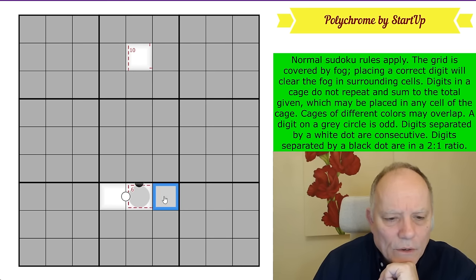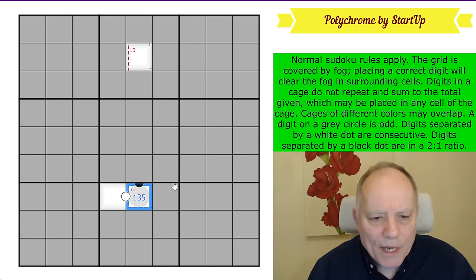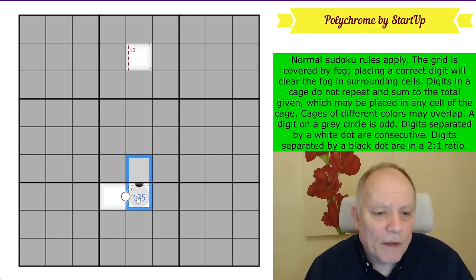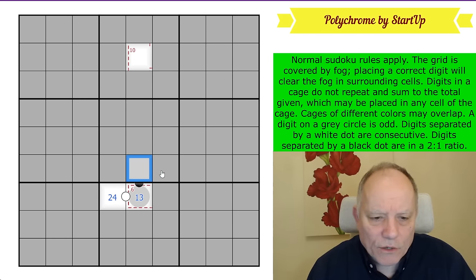This cell with a six in it — first of all it's an odd digit, so we can write one, three, or five in there. We know it's not more than that because it's in a cage that adds up to six. We also know it's not five because of the black dot, so it's one or three. The digit on the white dot is two or four; the one on the black dot is two or six.